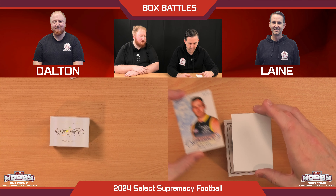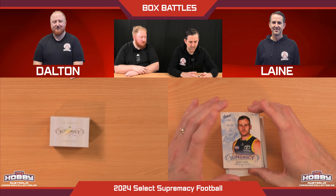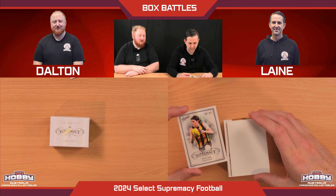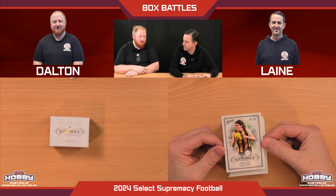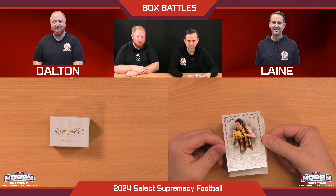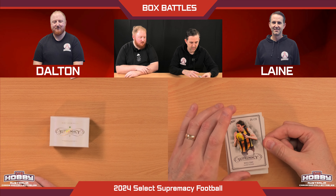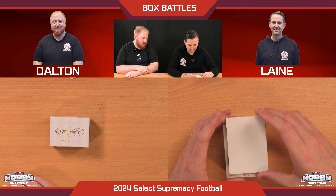We've got another upside-down one — Rory Laird in the Supremacy base to 65, Adelaide Crows. We're getting a little bit of diversity. This next one's a bit more shiny — it's Will Day, 26 of 35. These are the one-per-box cards. It's got a kind of rainbow foil effect on it, very nice and clean. Kudos to Select — a lovely looking card.